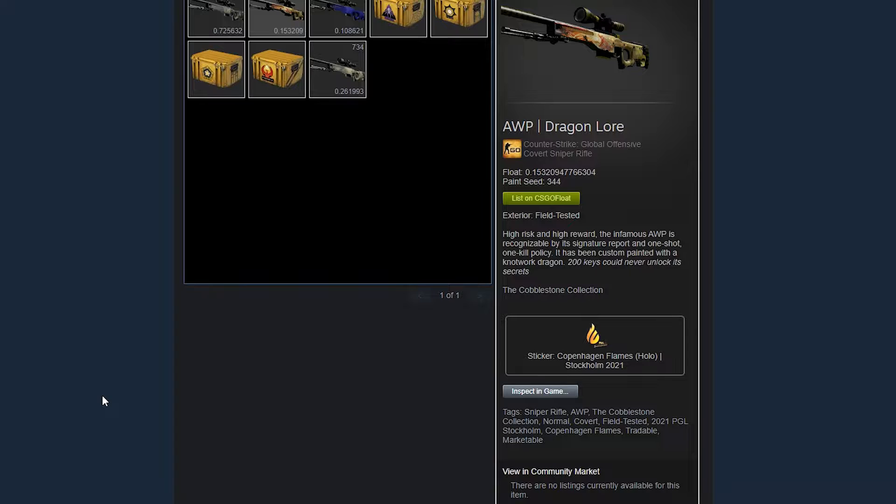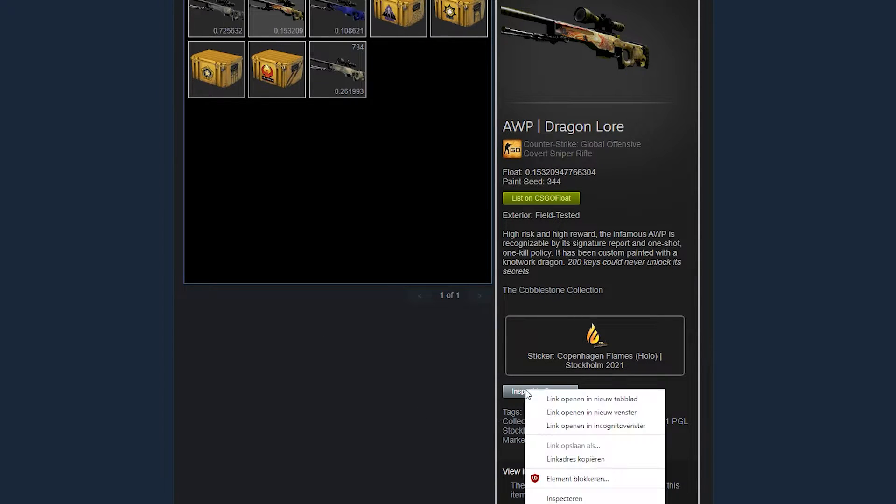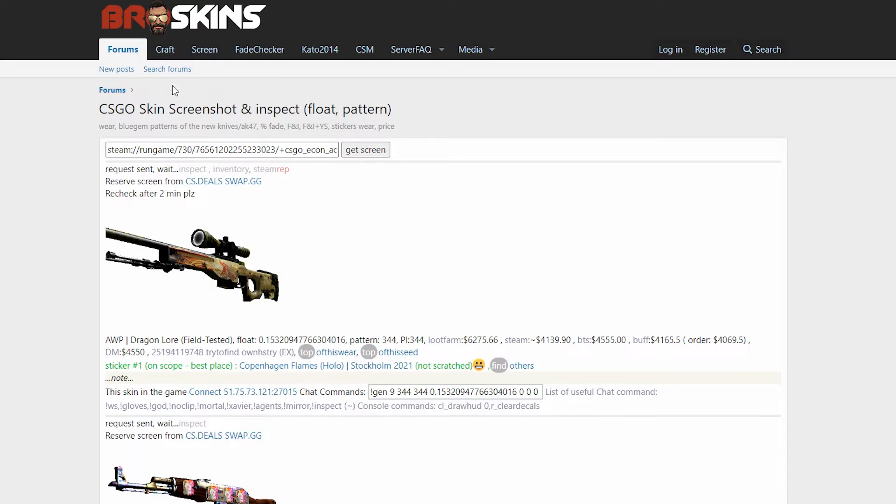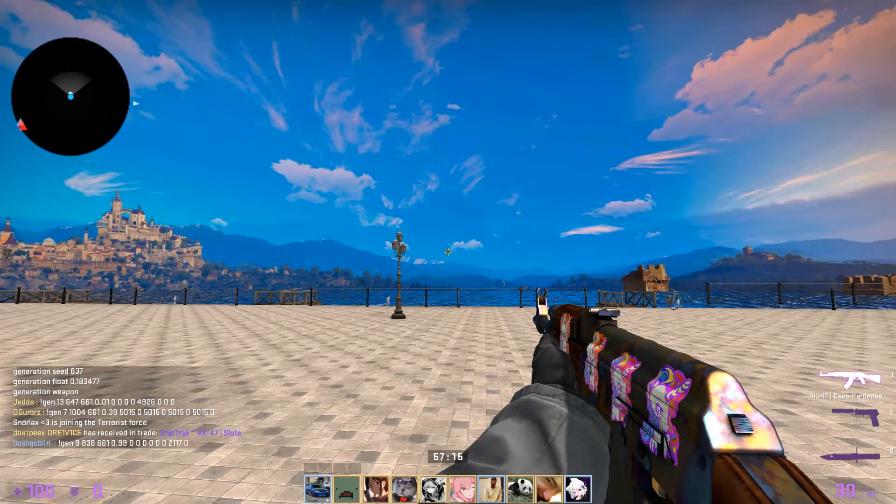Also, a little side note: if you want to inspect someone's item that's not listed on the Steam Market, all you have to do is open their Steam Inventory in your browser and find the big Inspect button. Right-click on it, Copy Link Address, paste it in here again to generate the gen code, and rinse and repeat. That's basically it.